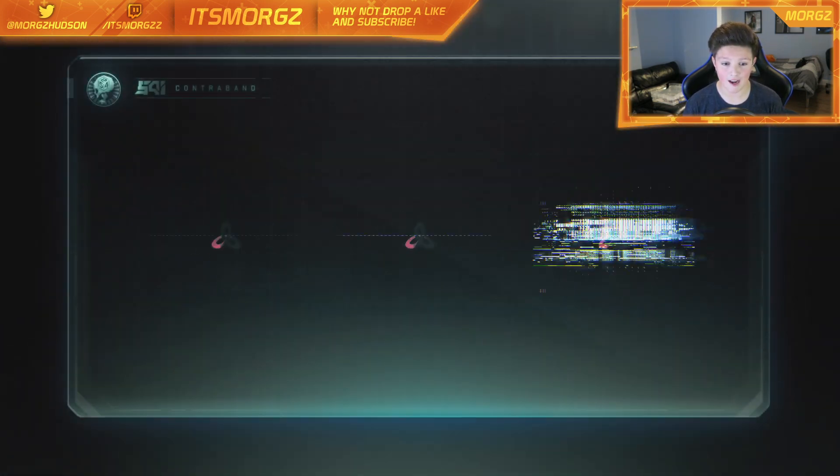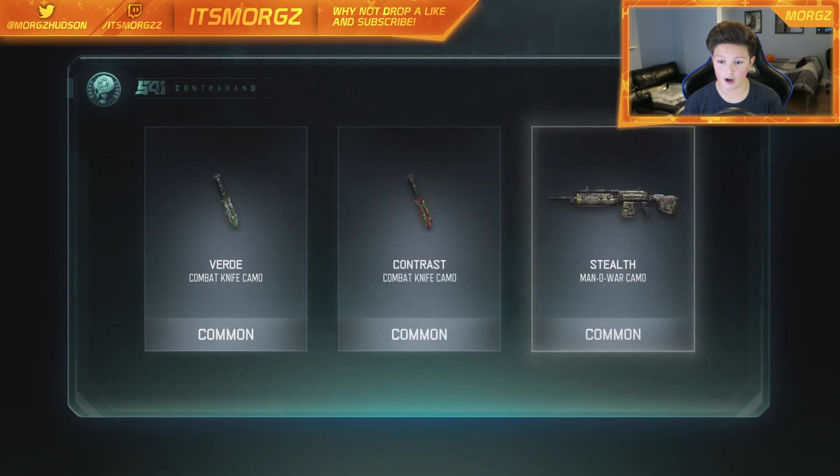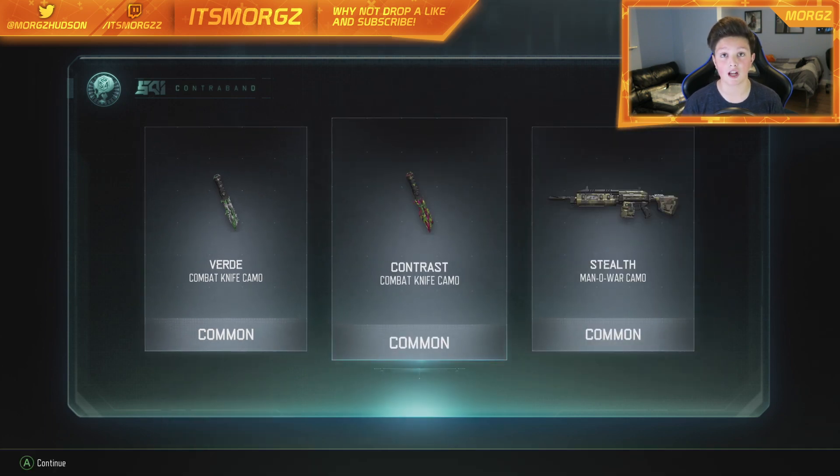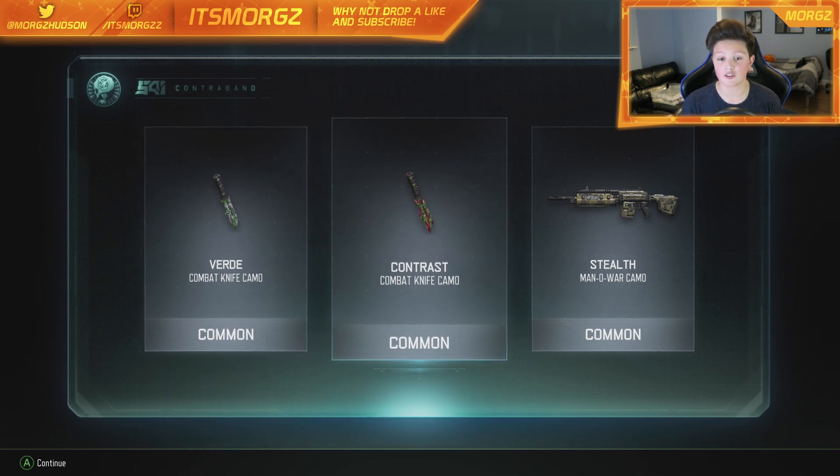Okay, here we go. Can we hit an epic? Doesn't look like we can — no colors flashing. We got two knife camos, which is actually pretty good. I do love getting knife camos, and that contrast one does look quite nice. I like the green and purple mix, so I'm quite happy with that one, even though they were all common.